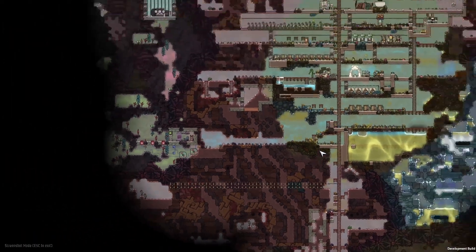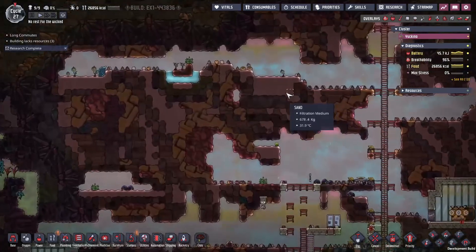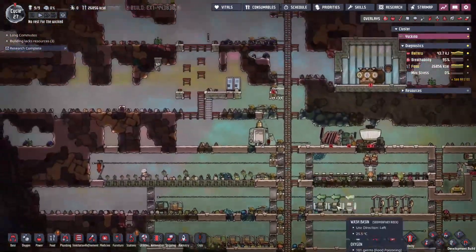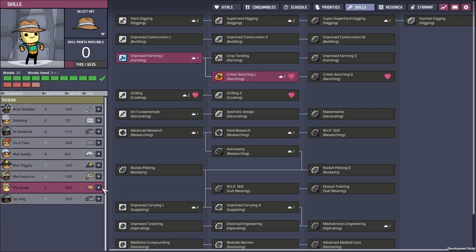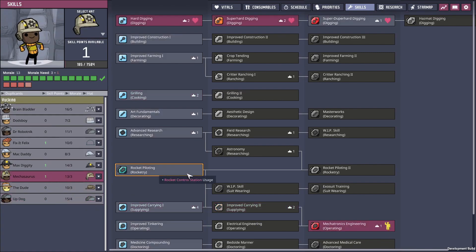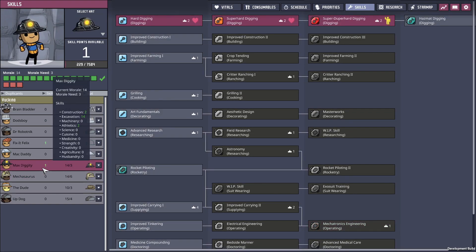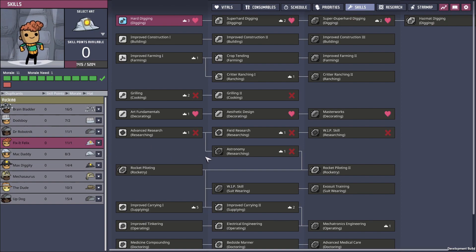We've finally got the tech and equipment together to start moving plug slugs and getting a divergent critter in there. We're going to wrangle a few plug slugs that escaped and put them back. The Dude is now ready for critter ranching so they'll be our dedicated rancher. Up Dog goes into improved carrying, and Mechasaurus stays in super hard digging for now — a good digger is preferable right now. Max Diggity goes into improved carrying. Fix-it Felix goes into hard digging as well. We're going to have three diggers — it's taking too long to excavate the map.